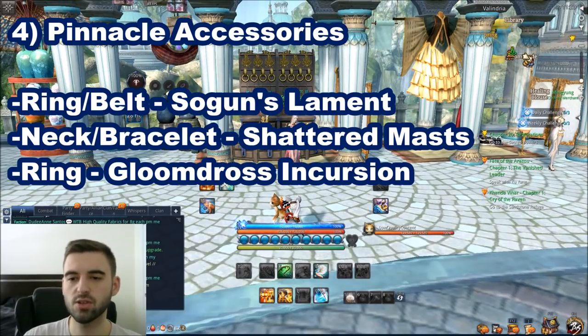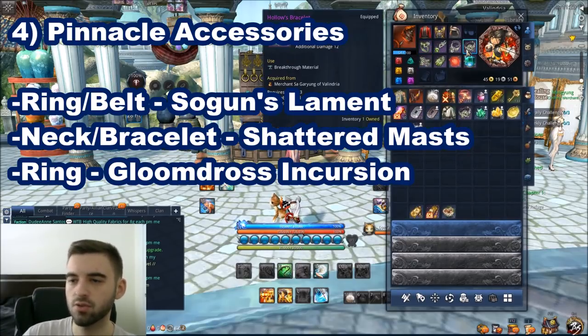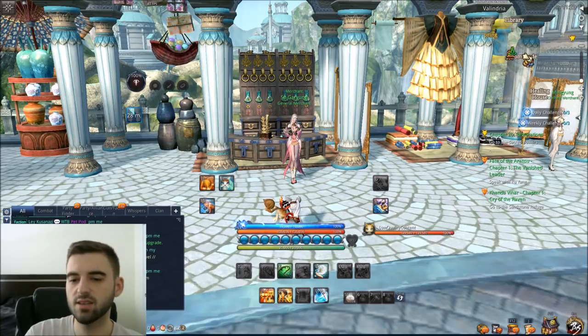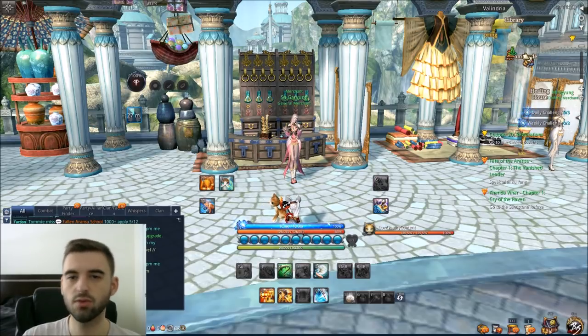Next is getting the Pinnacle accessories, which are better than the Hallowed accessories. The Pinnacle accessory set is obtained from Shattered Mass, Gloomdross Incursion, and Sogon's Lament. Sogon's Lament has the belt and earring. Shattered Mass has the necklace and bracelet. The ring is from Gloomdross Incursion. Make sure you go ahead and pick up those accessories.